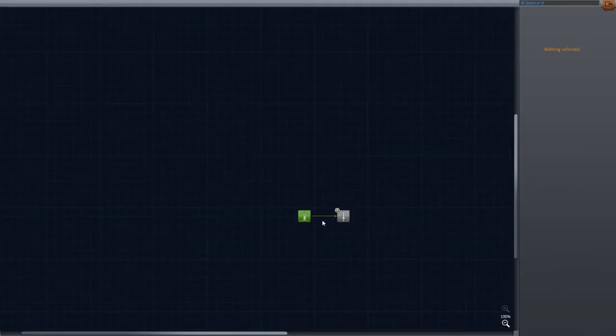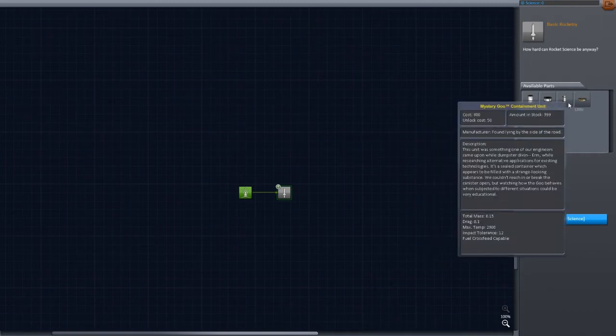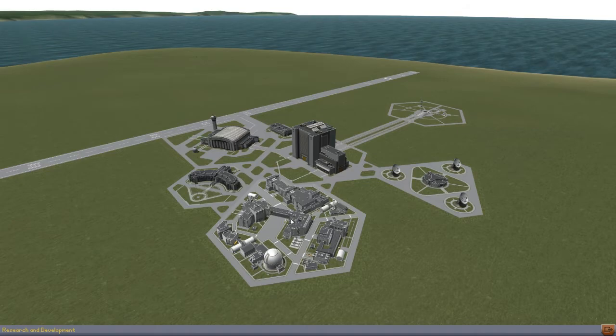Here is the tech tree — accessed through the Research and Development Center. We start with basic starting tech, and as we do experiments and gain science points we unlock different areas. The next node is Basic Rocketry, which gives a couple more fuel tanks, our first experimental unit, and a stacked decoupler. It costs 5 research points and we have zero right now, so we need to do a mission.